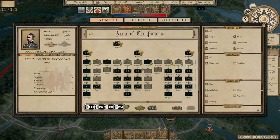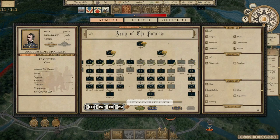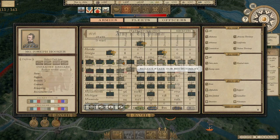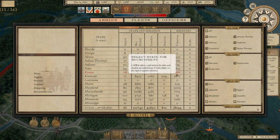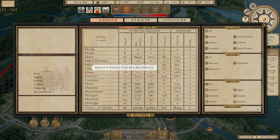Let me show you what we've got available — you can look at how many units and men are in the field from each state and how many casualties those states have taken. We've got 38,000 available recruits, but a lot of those states don't even have enough to recruit an entirely new unit. So most of these recruits are going to go fill the ranks of existing units from those states, especially the ones that have suffered a lot of casualties.